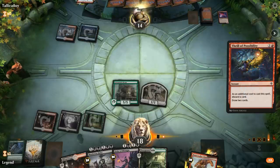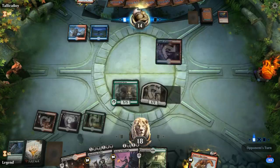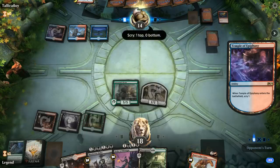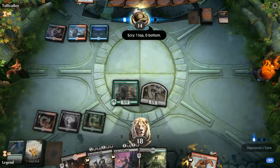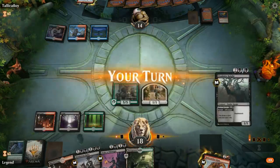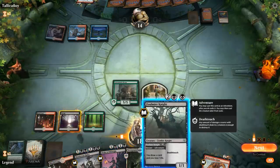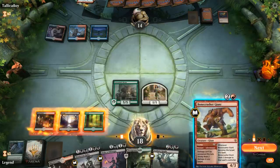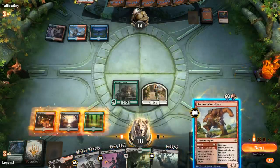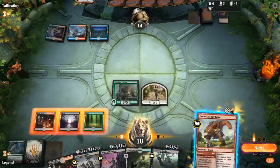Thrill of Possibility discards a Phoenix — if they can cast three one-mana spells they could be in trouble. Looks like they're setting up for next turn to get back double Phoenix. Foulmire Knight means I have a bit of insurance — I can either draw a card or just play it as a 1/1 and play Giant. I should apply as much pressure as possible, which means playing Giant, though they might also keep Phoenix on defense in which case the Giant doesn't line up great.